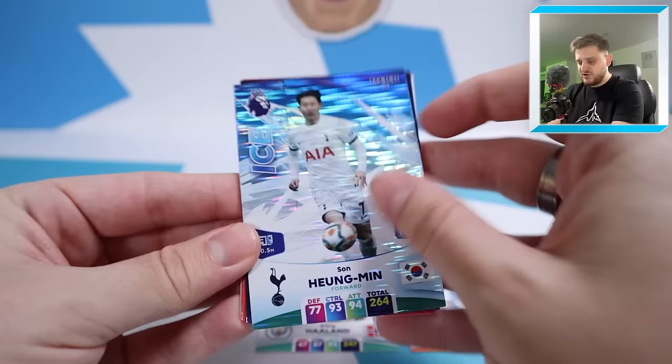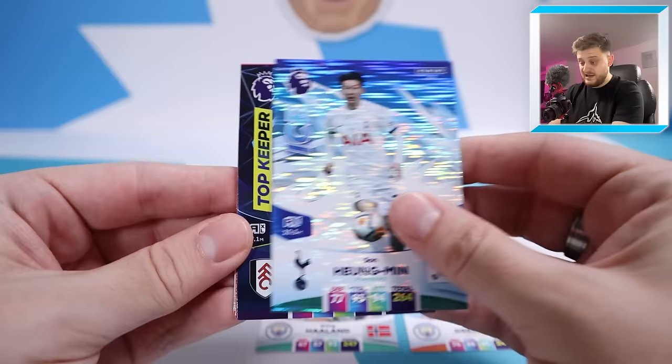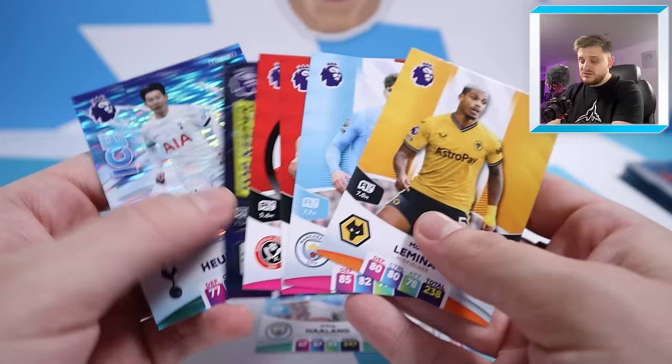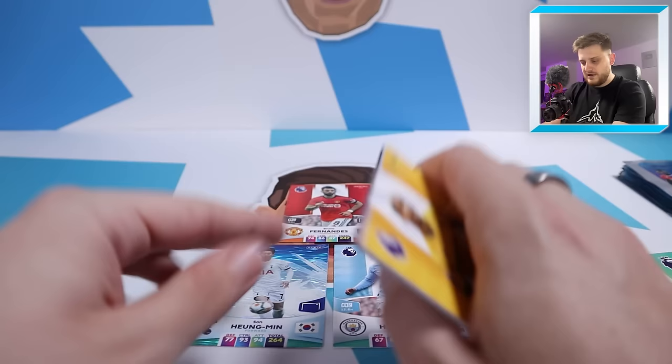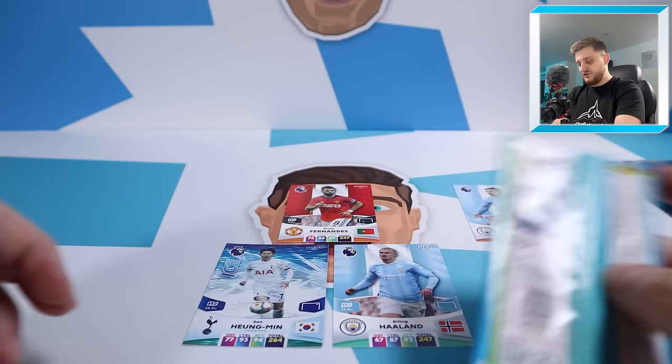In the next pack we've got Heung-min Son. He can play left wing or striker. We've got top keeper Bernd Leno, George Baldock, Aaron Hickey, John Stones and Mario Lemina. I'm going to put Heung-min Son up top with Erling Haaland, and move Jack Grealish back into left mid. What a team this is - Bruno Fernandes, Grealish, Son and Haaland. We're doing very well but we need some defenders and a goalkeeper.